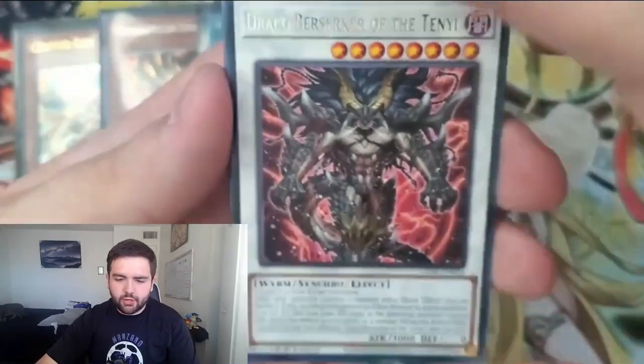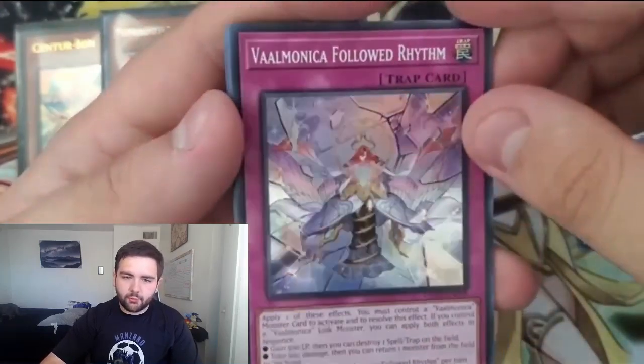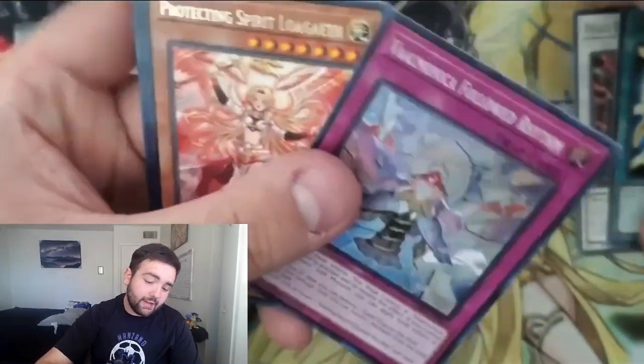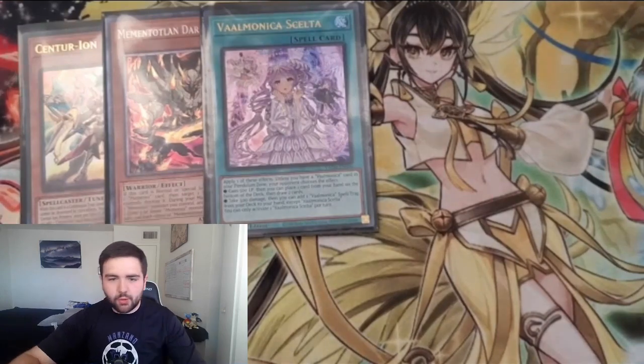Next pack — Drago Berserker of the Tenyi, Advantage Draw, and Valmonica Followed Rhythm as our Super Rare. That's the best trap card for the archetype — I'll gladly take it if it ever becomes playable. I think we've got three more packs, just skimming along trying to get that last Ultra Rare we need.